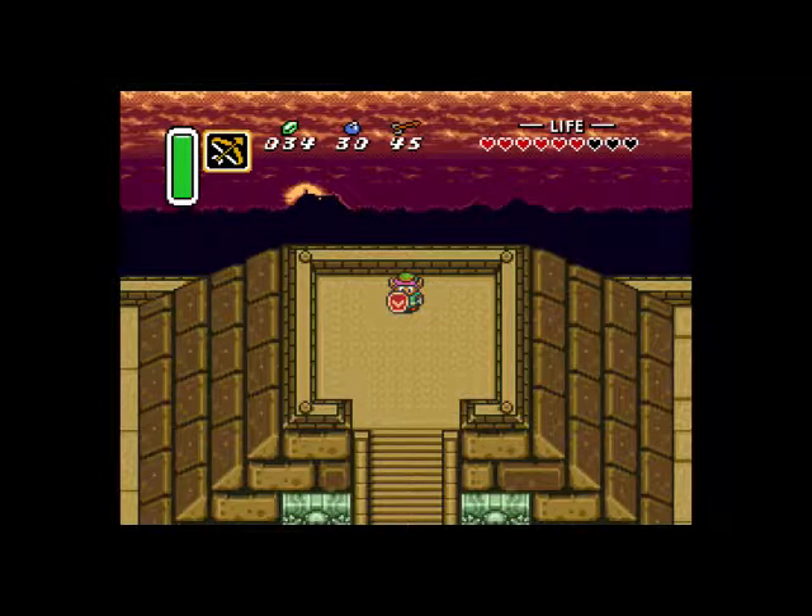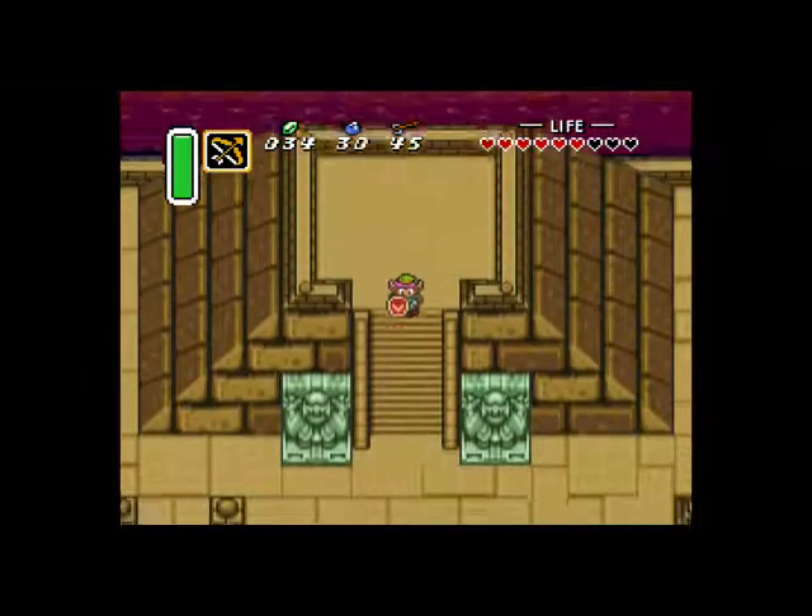Welcome back ladies and gentlemen to part number 10 of The Legend of Zelda: A Link to the Past. We are now in the Dark World, heading towards the Dark Palace, which was the Eastern Palace in the Light World.